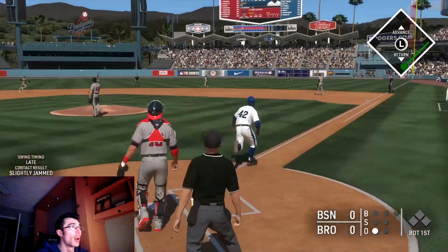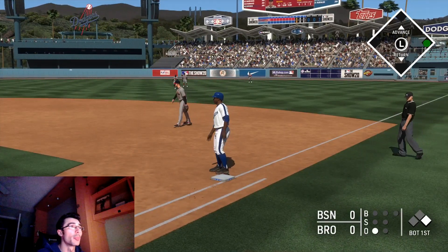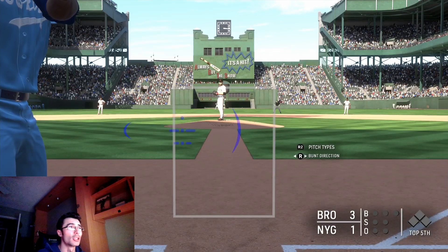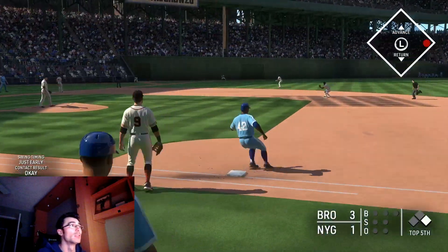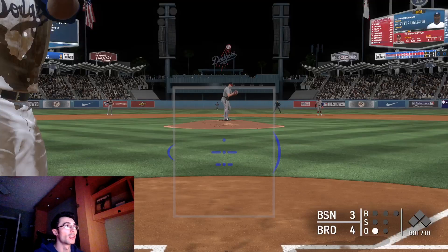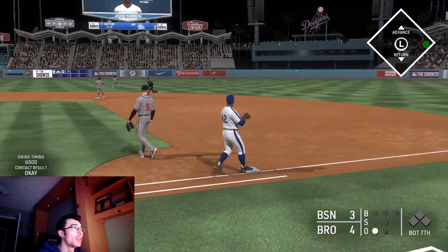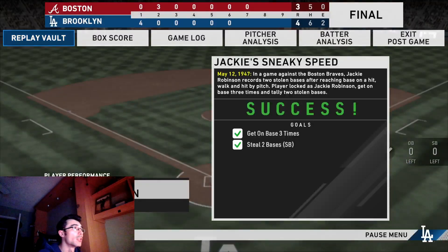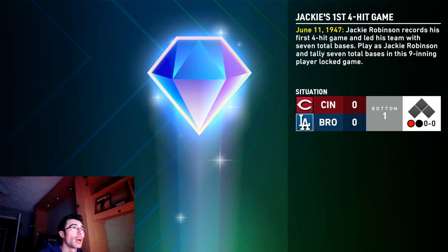Some of these moments are a little challenging. The simpler ones just require getting on base a couple of times. The more challenging ones are the extra base missions and the total base missions where you have to accumulate seven total bases with the gold Jackie Robinson in one game — that's probably the toughest one. The two home run mission is also a little challenging, but you're using the diamond one in that moment, which is helpful.